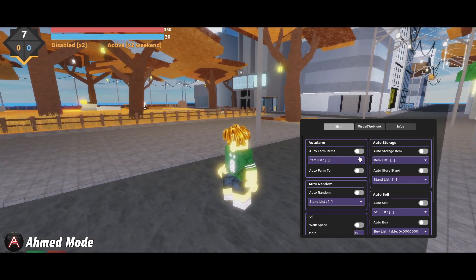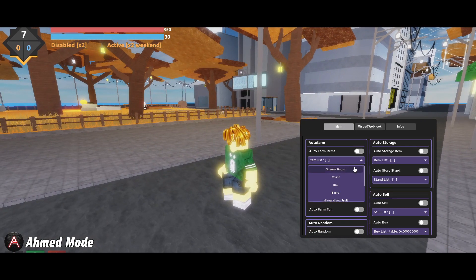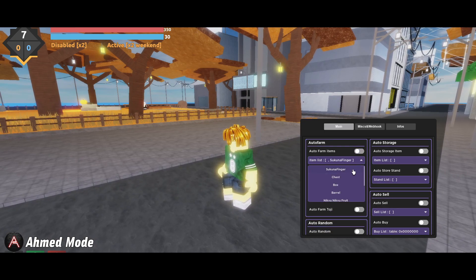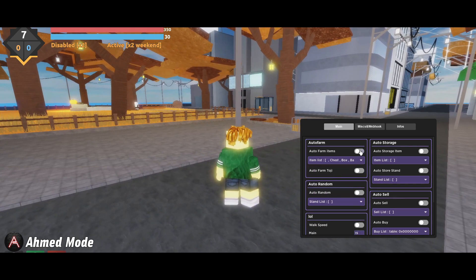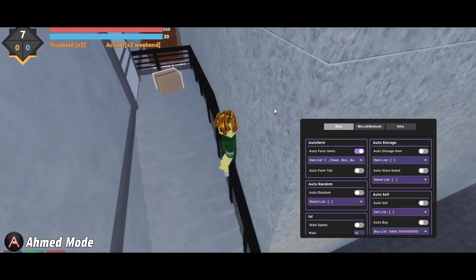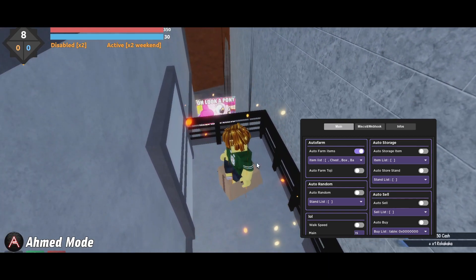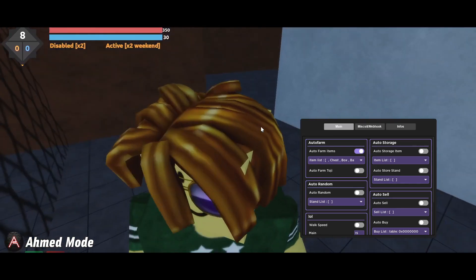Here you can basically farm items. If you want, you can choose specific items to farm — like chests, boxes, or burials for example. Click farm and it's going to teleport you to them. You can then claim the books, chests, or barriers — whatever you want in the game.